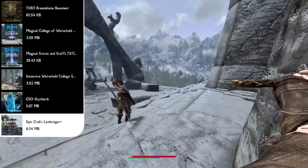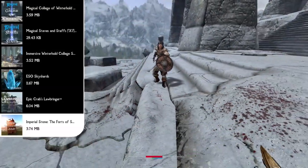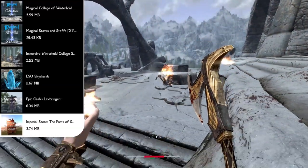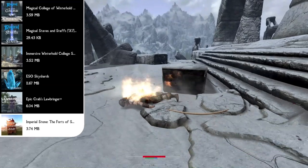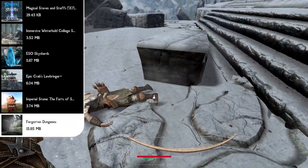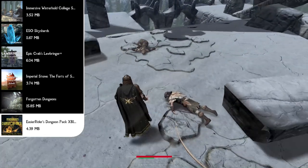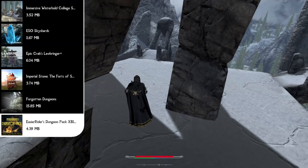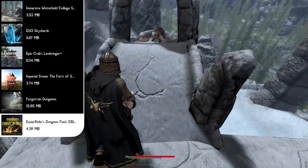And speaking of forts, next up we have the Imperial Stone Forts of Skyrim mod, which completely retextures every fort you'll stumble across in Skyrim with new remastered textures. Next we can add more dungeons and caves to explore with the Forgotten Dungeons and Easier Rider's Dungeon Pack mods. These two go hand in hand and add over 20 new dungeons filled with new loot, new things to see, new traps to discover, and new enemies to fight.